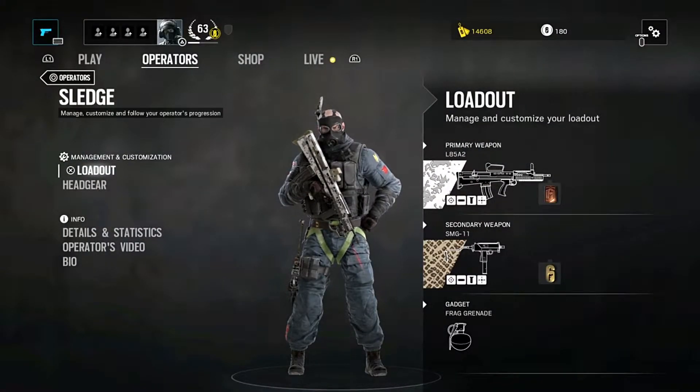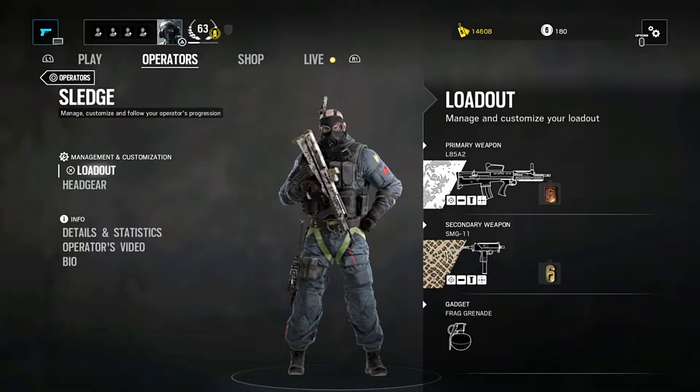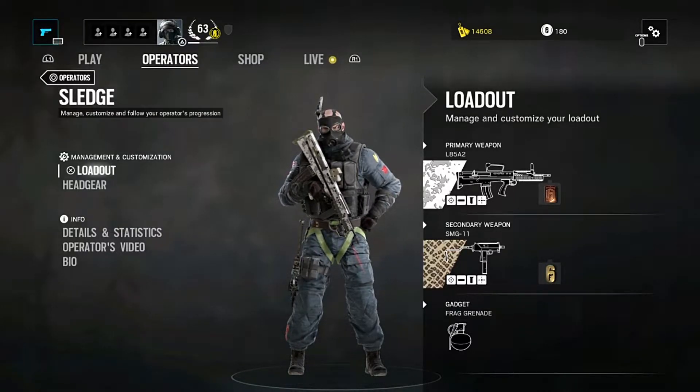Sledge is an attacker with the SAS Counter-Terrorist Unit. His loadout is going to consist of a choice between two primary weapons, two secondary weapons, and two secondary gadgets. So let's take a look at them now.